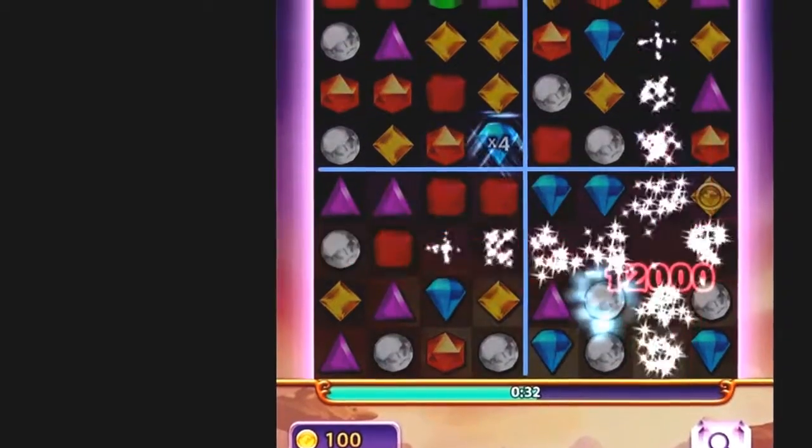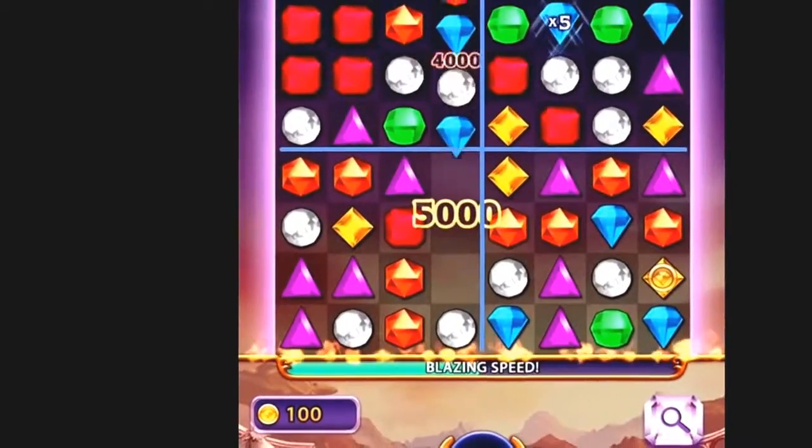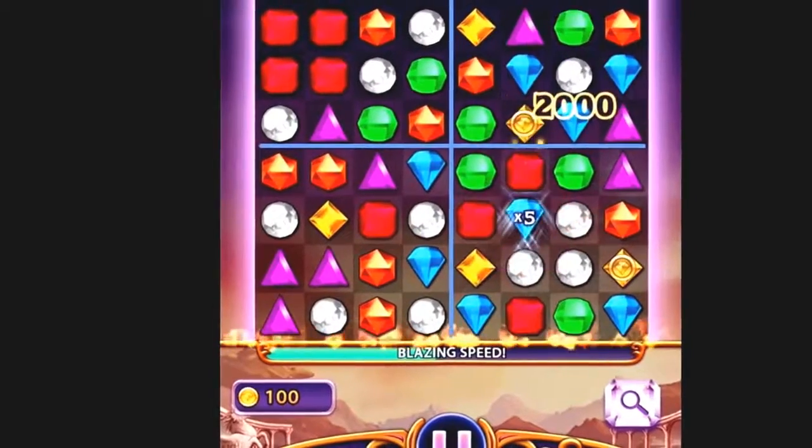If you keep practicing with Quadrant Theory, you'll find your scores improve over time, and you'll make it into the Blazing Speed bonus a whole lot easier. For more tips and tricks on Bejeweled Blitz, please click the subscribe button. I'm T-Ray, and keep blitzing!